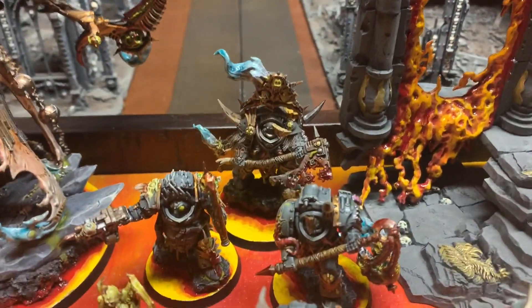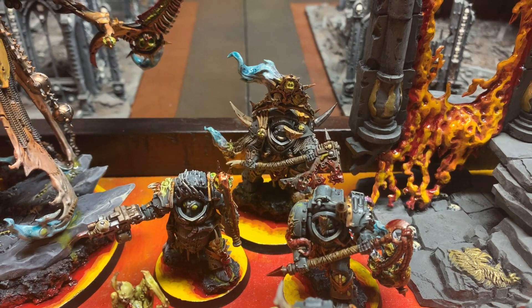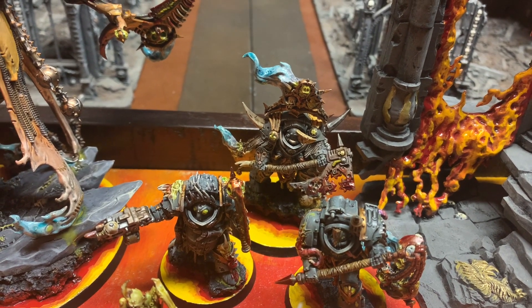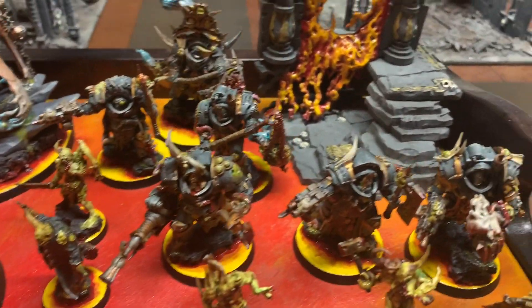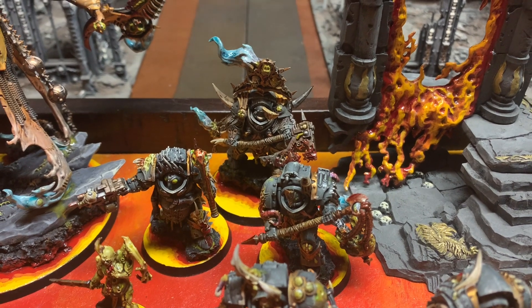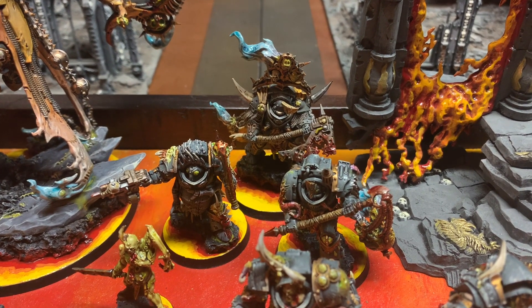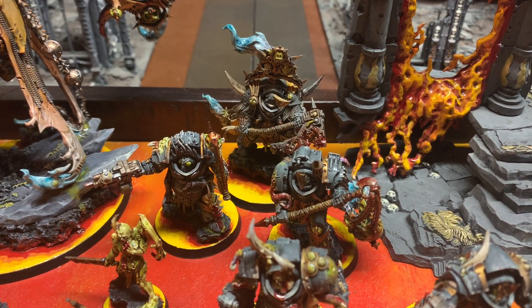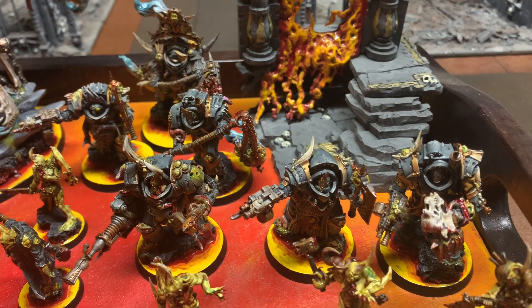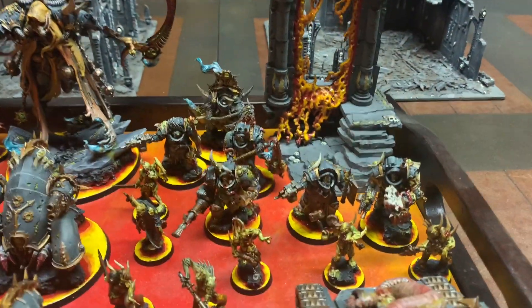The other HQ I have is the Lord of Contagion, though I'm thinking of maybe swapping him out for the Lord of Virulence. He just has the Plague Reaper — it's just kind of how I have him modeled. He's going to have five Terminators going with him. He has the Warlord trait for extra AP within Contagion range, and I gave him the relic to make his weapon the better version of it, though the minus one to hit kind of sucks. The Terminators have a Plague Spear, a Flail, and axes. I'll typically hold those guys in reserve.